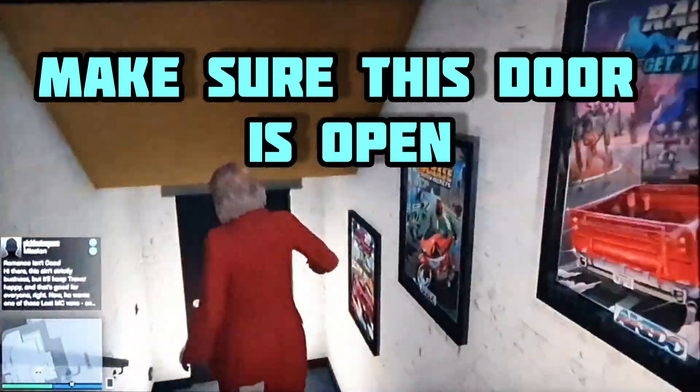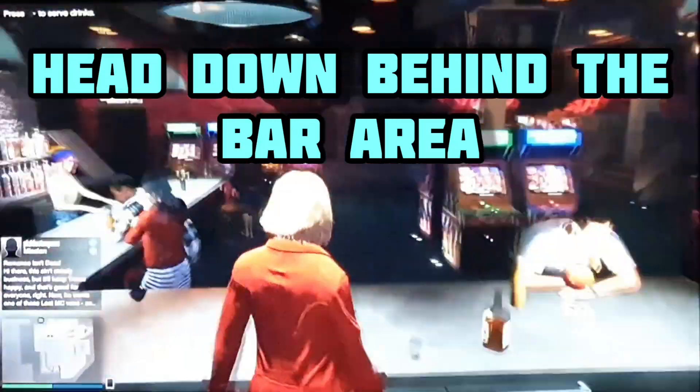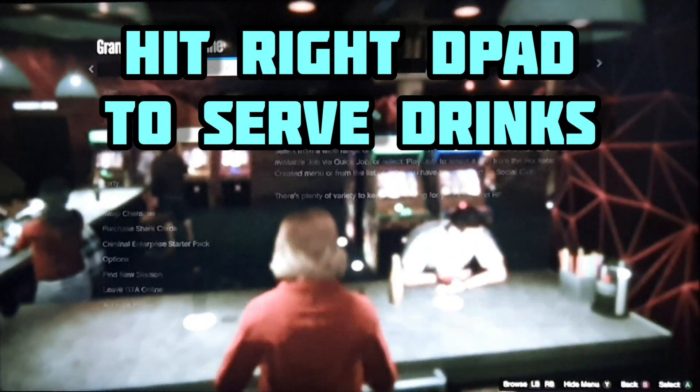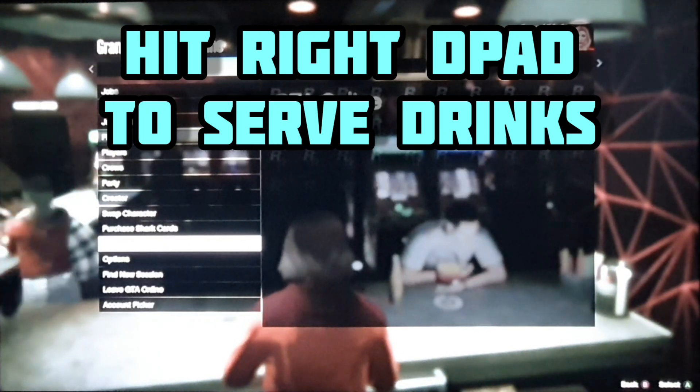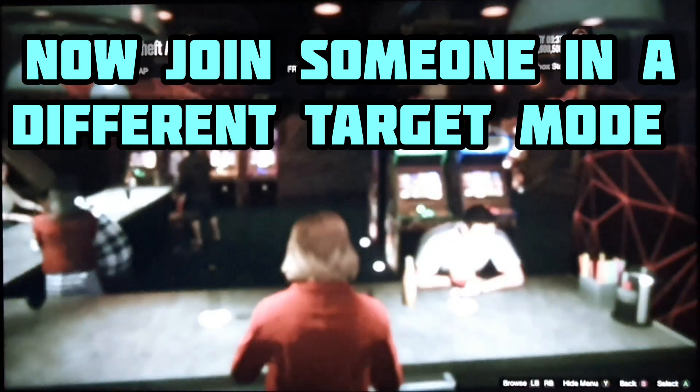Now we need to head down behind the bar area like I am and get to this spot where you can hit right d-pad to serve drinks. Once you have hit right d-pad, you are going to need to bounce off someone in a different target mode — that can be someone on your friends list, a community, or through a crew.